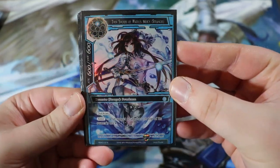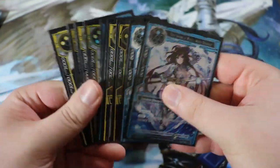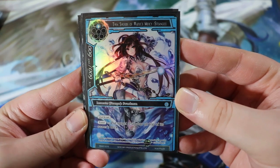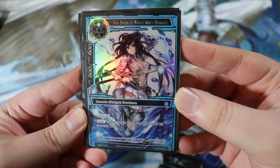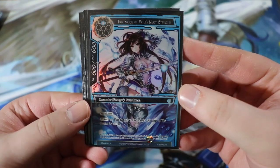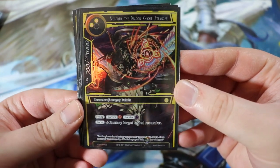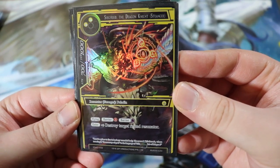Now let's talk about the stranger deck — 10 cards, two of each. First up is the Twin Sword of Water's Mercy, a 600/600 for a single water, with quick cast. On enter, put target resonator on top of its owner's deck. As you can tell, all the stranger resonators are quite powerful. This is one of the starter deck cards and we're running two of them.